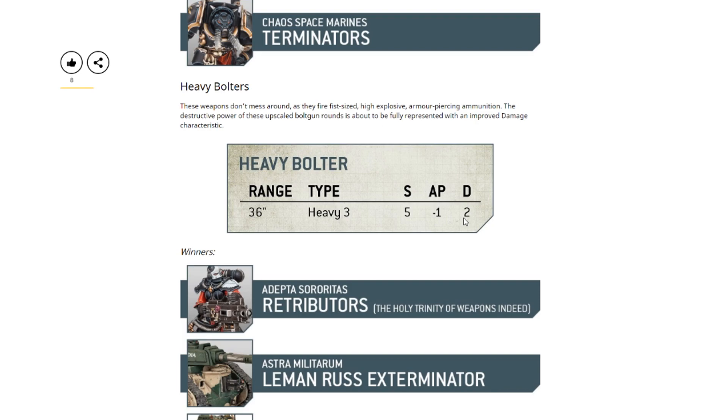This will help heavy bolters be more relevant now, especially in Imperial Fists, because you'll be able to kill stuff like Primaris Marines a lot more easily — you basically need half the shots to kill the same number of Primaris as before. When it comes to single wound models it's basically the same weapon, but against multi-wound models it definitely helps out a lot more. As we've seen in ninth edition, elite armies seem to be doing incredibly well, and in elite armies pretty much everything has multiple wounds, so this extra damage adds more than you'd think over a whole game.